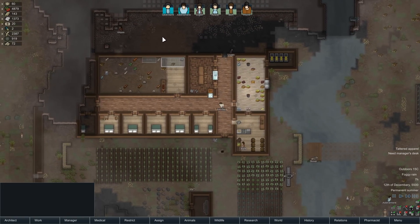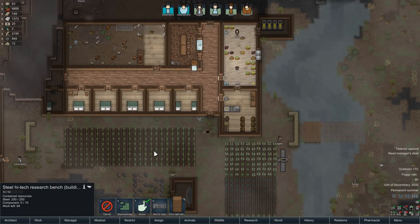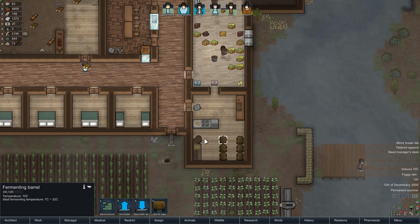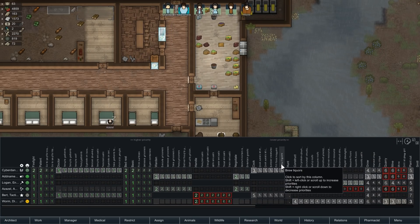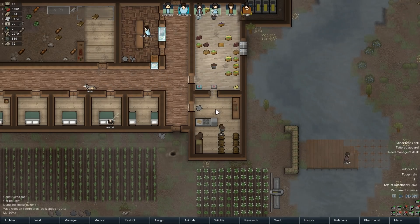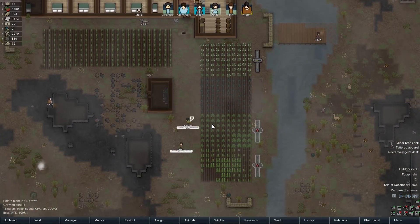I want you to get back on the research bench because now we need to really ramp up our research production. There's a ton of components needed, and steel — glad we just struck a ton of steel over here. No one's really making the fermented stuff yet. If we look at cooking — brew liquors, fill food hoppers. Brewing must be under the hauling job. Fill fermenting barrels — we're going to change this priority down to two. Everyone really wants to have a lot of wort, so we're going to make filling the fermenting barrels a high-priority job. That's what we need to do.